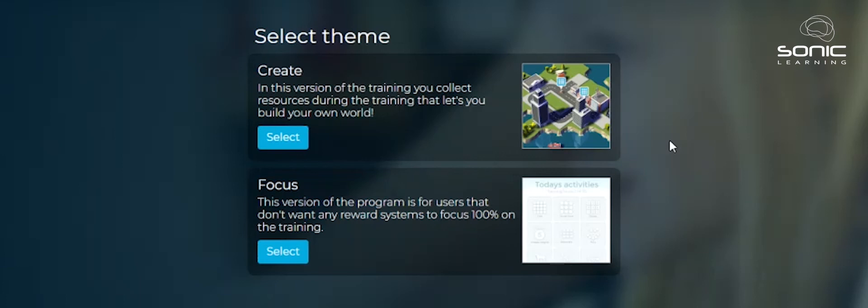I'm going to demo the standard Cogmed program today and you'll have a choice of whether you want to do the Create version or the Focus version. They're exactly the same exercises, but in Create you have this cool reward game that kids have said looks a bit like SimCity or Minecraft — and as an adult I actually found it really fun as well. In the Focus version it's just the exercises, no reward game. Same exercises, same proven program, same results, but just looks a little bit different.